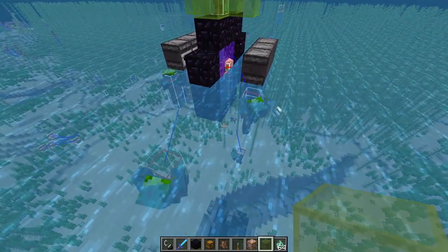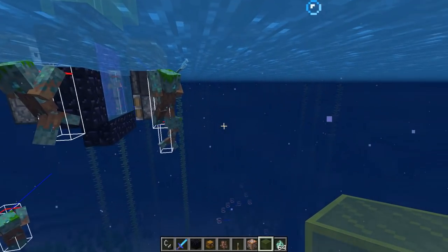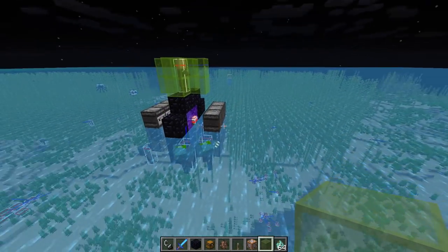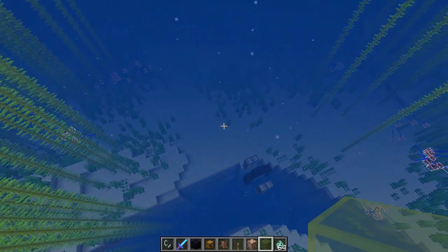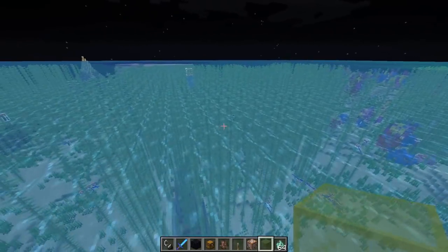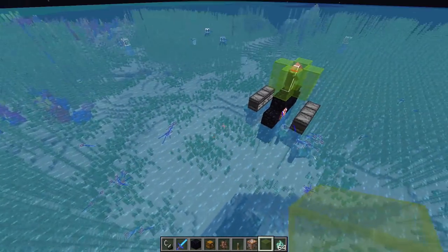We did a lot of testing with drowns on our Twitch stream, and we found that they will spawn in tall water, and they do not spawn above sea level, so you can't have a farm way up in the air. They can spawn anywhere where there's tall water — they don't have to be at the floor of the ocean. They can even spawn inside of stuff like kelp and seaweed, so having all this kelp grown up isn't going to prevent their spawns from occurring.